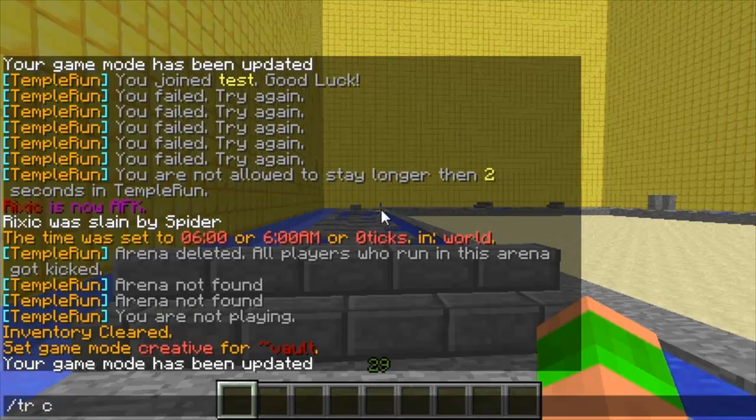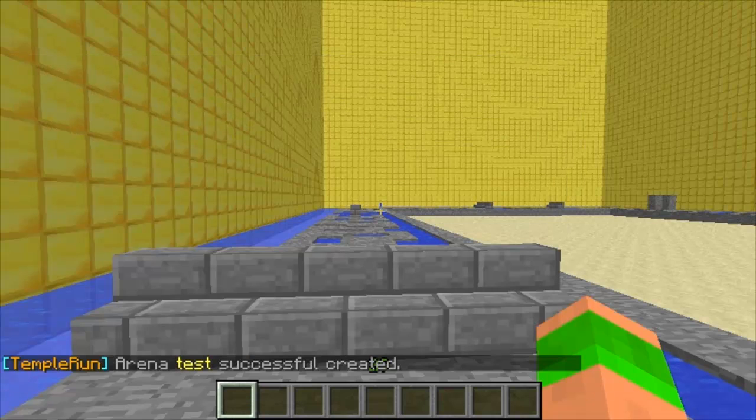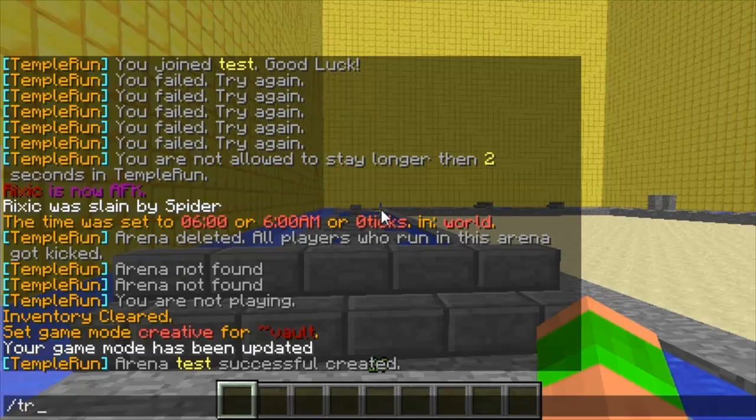This plugin is really easy to set up. You just build your course to start with, then you do slash TR create and then the name. So I've created a Temple Run called Test.